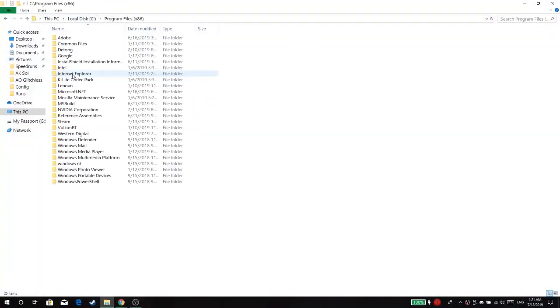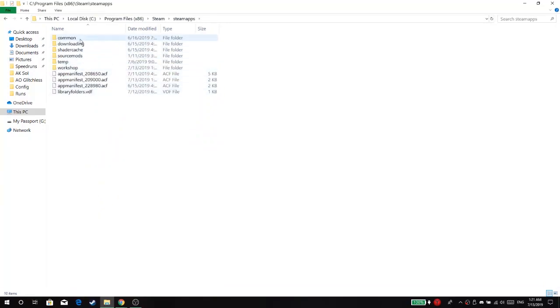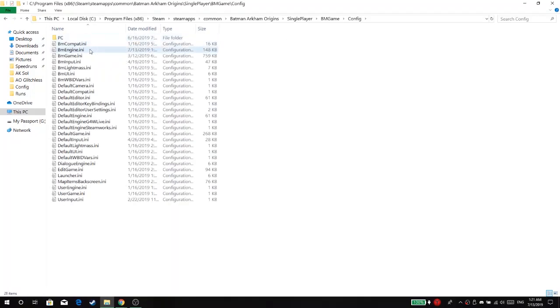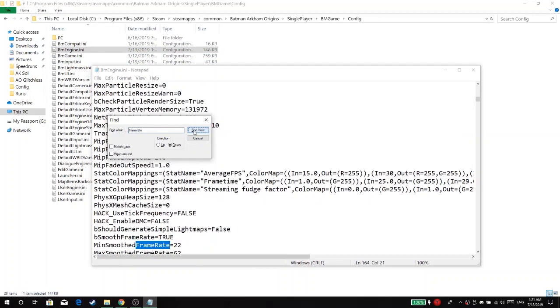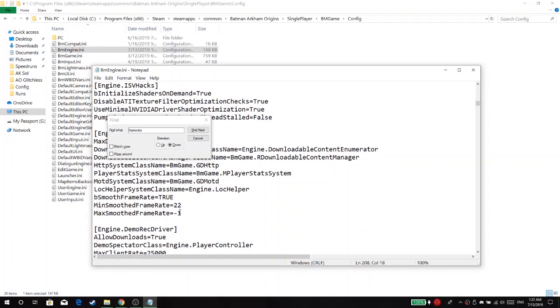First things first, before you do anything, we need to set the game's framerate cap to 62 frames per second. To do this, find where you have the game installed, go to this directory, and open up bmengine.ini in Notepad or whatever text editor you want to use. With that open, you should be able to find a section called engine.gameengine. At the very bottom of that section, there's a line that says max smoothed framerate equals negative 1. Change the negative 1 to 62 and save the file.